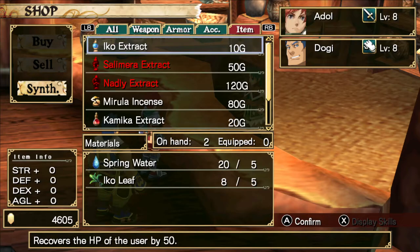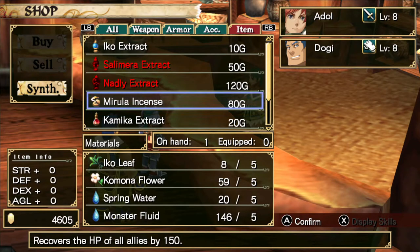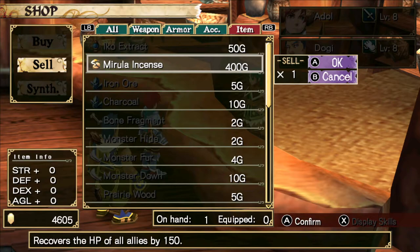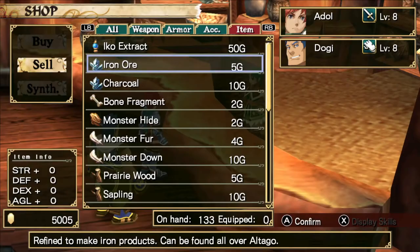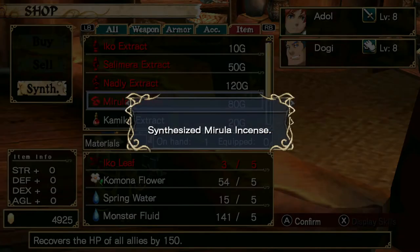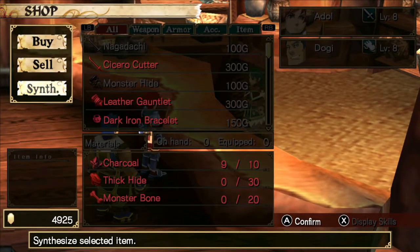Something we can do for money at this point is marula incenses. As you can see, they take eco-leaves, spring water, monster fluid, and kimono flatters. We're getting a ton of those from enemies in the forest, so a good way to make money is to sell the marula incenses and then synth another one. I gave myself enough materials just so I could have one in my inventory.